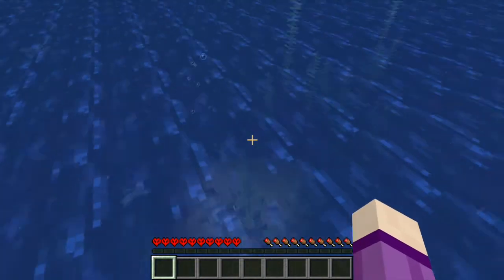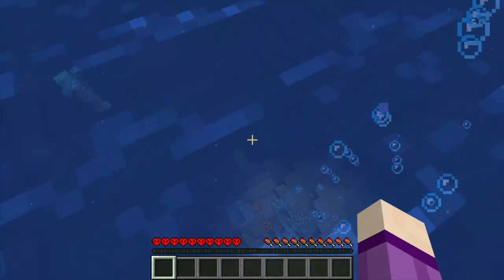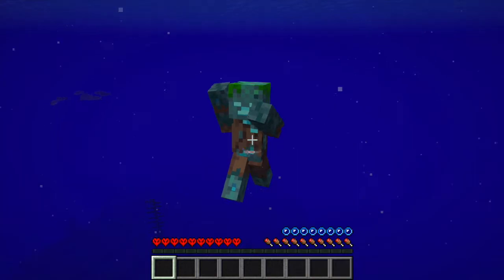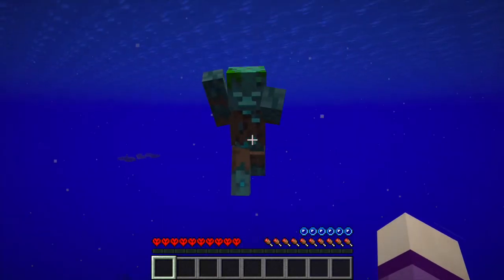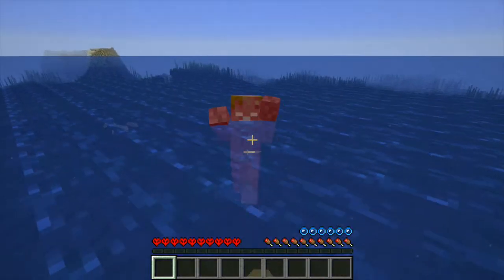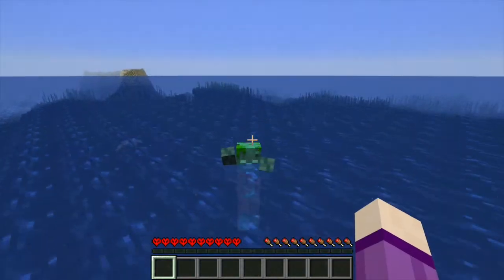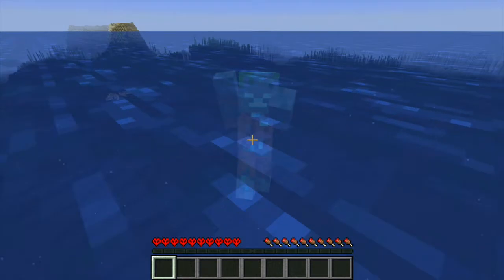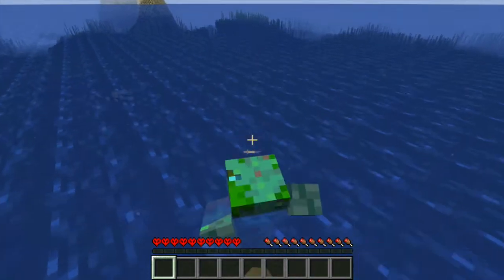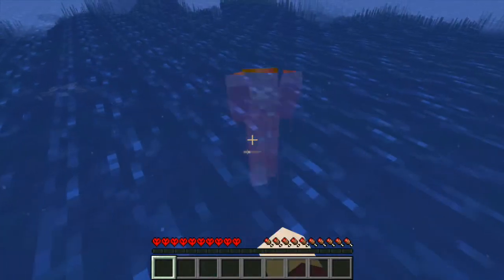There's a shipwreck as well, just cool! Look, there's a shipwreck. Do the bubbles go up or down? Shall I see if I can get him? Yeah, I'm gonna explore this shipwreck. And I've got dolphin's grace which is quite good. Are there any drowned down there? I found some loot — it's an empty chest, but it'll render in.